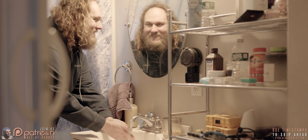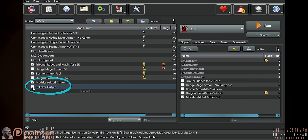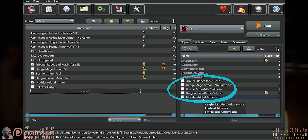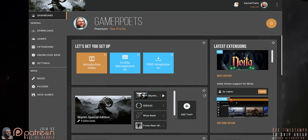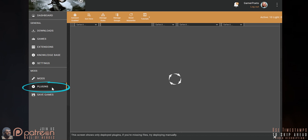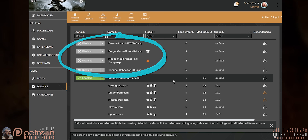To make the merge active so that you can actually use it: MO2 users, refresh the app — your merged mod appears in the left pane, activate it, and your merged plugin is now in the right pane. Everything that was merged into it has been auto-deactivated as it should be — don't delete them. Vortex users, close Vortex and reopen it to refresh. Open the Mods tab, activate your new merge, and deploy mods. Leave the other mods alone. You can see in the plugins that the ESPs which are now part of your merge were auto-deactivated. There's nothing more to be done.